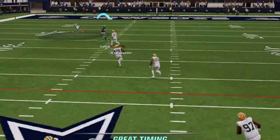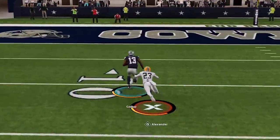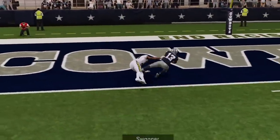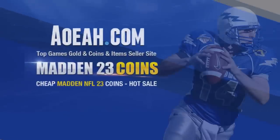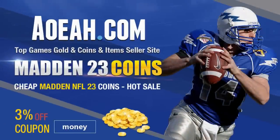So if you want to see a brand new offense I'm using to get results like this, stick around after the intro. For the cheapest, fastest, most reliable Mut coins in the market, check out my coin sponsors at AOEAH.com and use discount code MONEY for 3% off. Link in the description below.